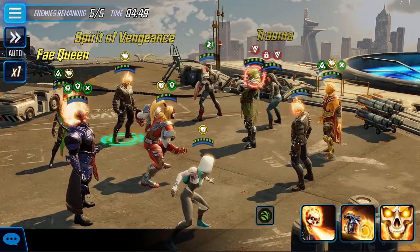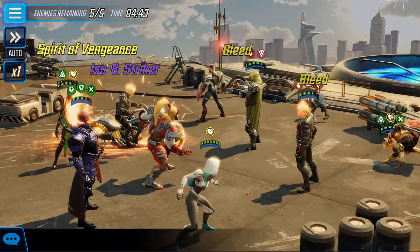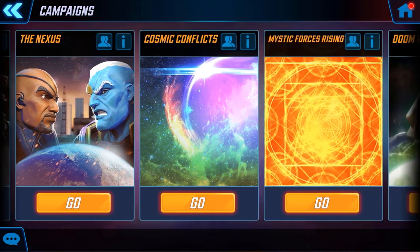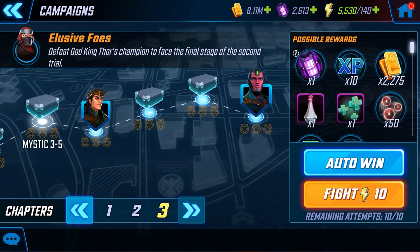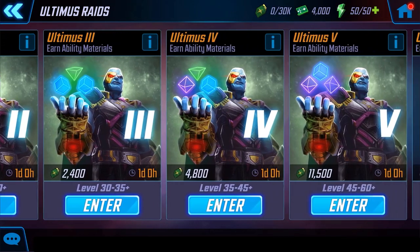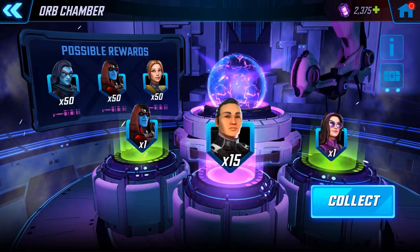Just as we like to upgrade our own CEDH decks with the latest tech, there are awesome ways to level up your characters in the game. Features like promotions, gear, and training all make your characters better. Just as there are a million different formats in Magic, so you'll never get bored, there are a ton of ways to leverage your teams. This includes story campaigns, blitz campaigns where you take on other players' teams, and raids that let you team up with other players to tackle a bunch of challenges.